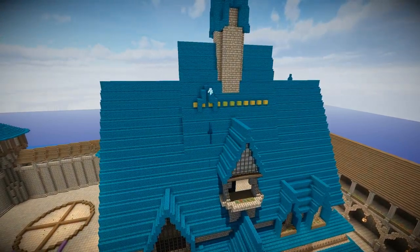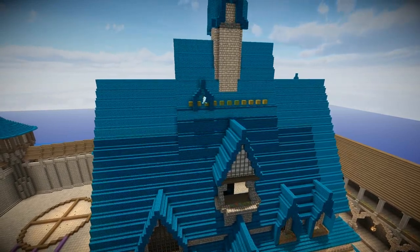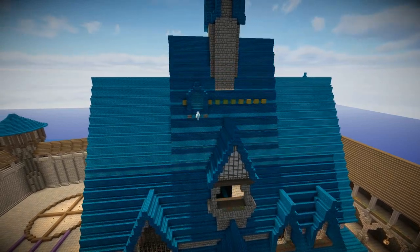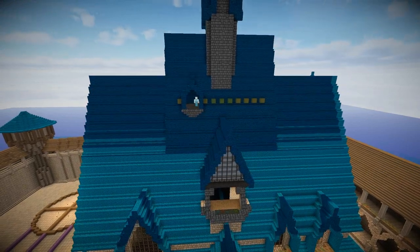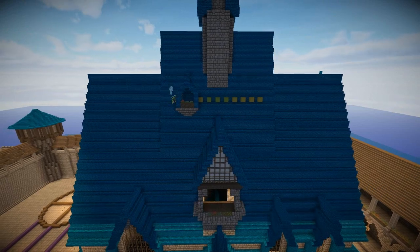Now I'm using coloured blocks here to count how big that section in the middle is, so that I can put two evenly spaced window frames on the rooftop section right there. And once I'm happy with the location and the size of the window, I put it in with the blue cerulean blocks and gave it a stone brick frame.